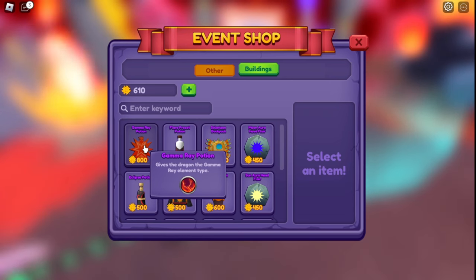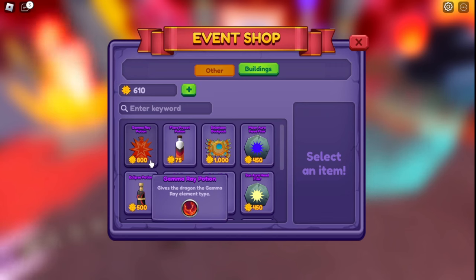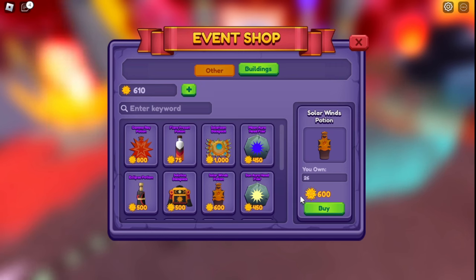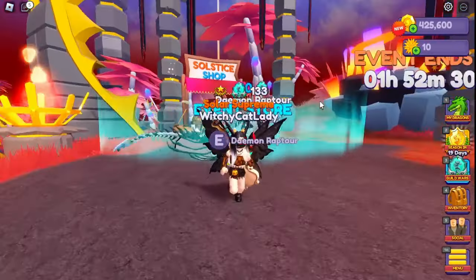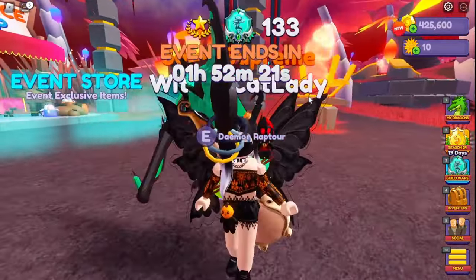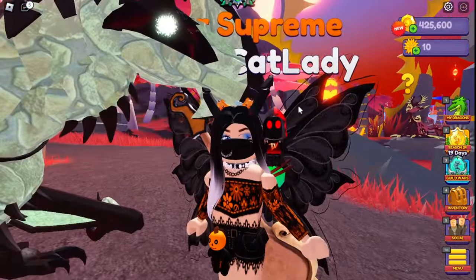I have a video on what I think will be the money makers for Solstice — hopefully you've seen that and stocked up. I have 610 event currency left because I bought a lot. Right here I have 23 Gamma Ray potions on my main. With 610 left, I'm going to get the Solar Winds — I have 26 of them because it's a really nice element that may sell well. Events are a great way to make money; you can also sell the event dragons themselves.